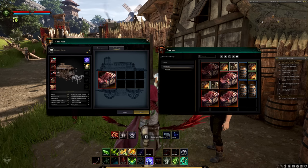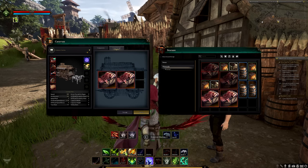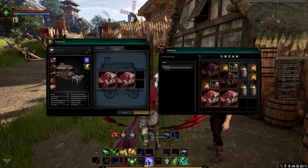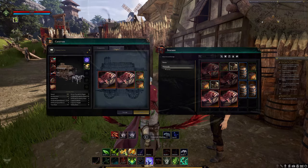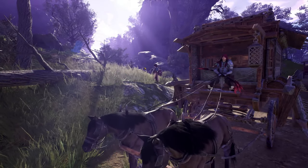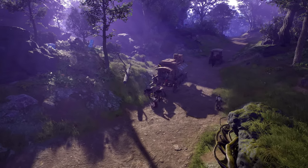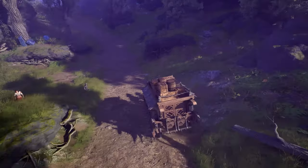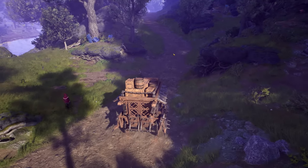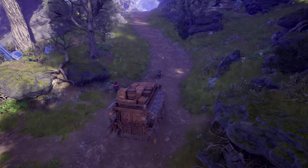To transport items on a caravan, they must be placed in crates — small, medium, and large — and the higher the quality of the crate, the greater its capacity. Crates use the spatial inventory system found in the player's inventory. Currently, caravans can transport materials, resources, player commodities, and node commodities. Notably, the speed of the caravan is not currently affected by weight, though this balance may change during testing.